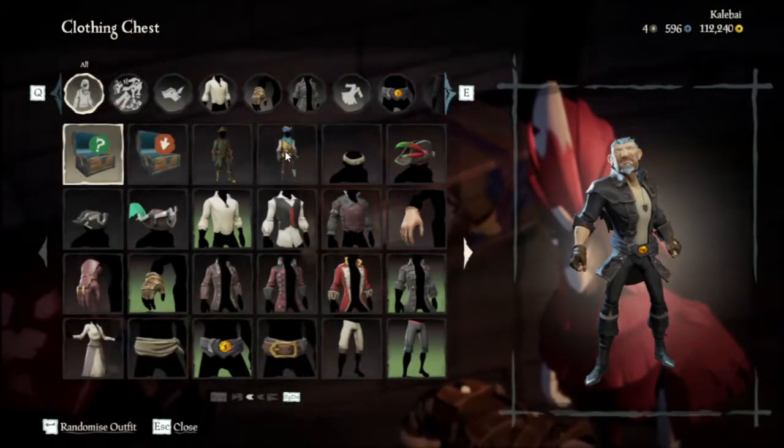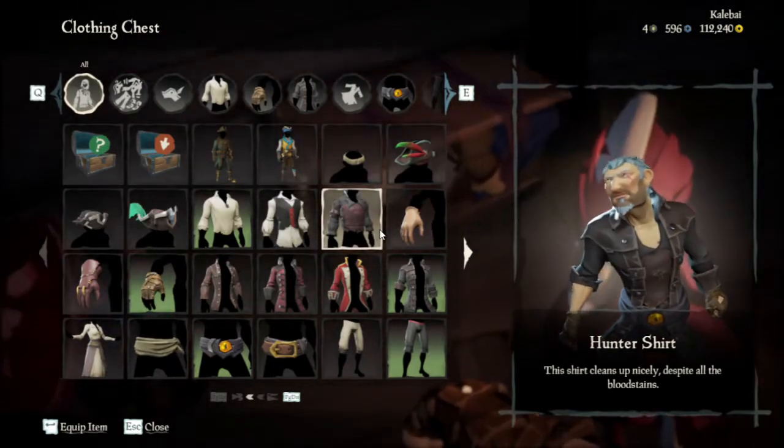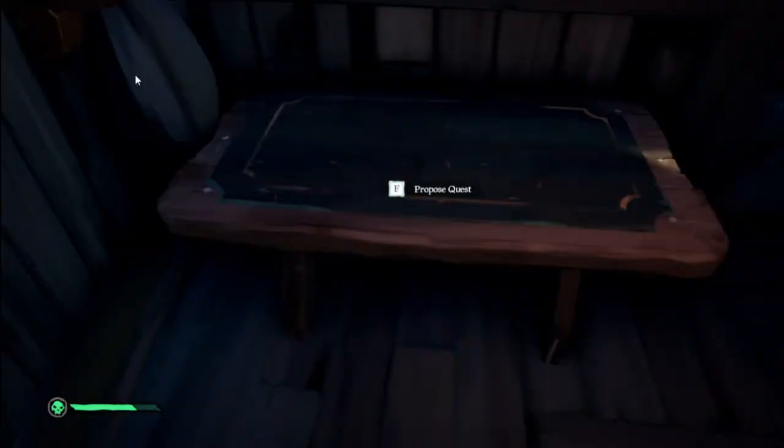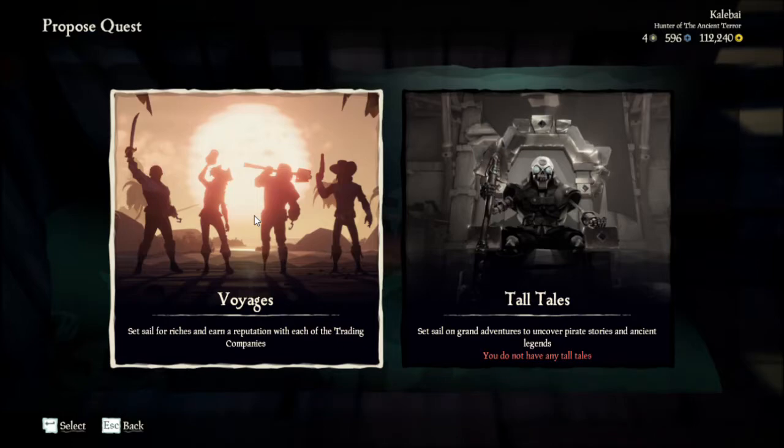Also below deck are the customization chests that allow you to change your cosmetics, a stove for cooking food, and a water barrel for putting out fires. Once you're happy with the amount of supplies you have gathered, grab some quests from one of the guilds and head back to your ship.